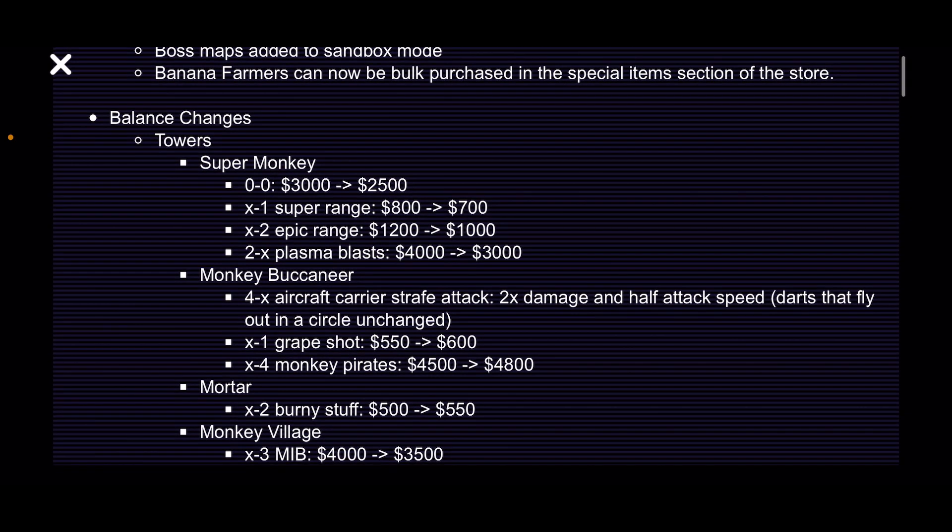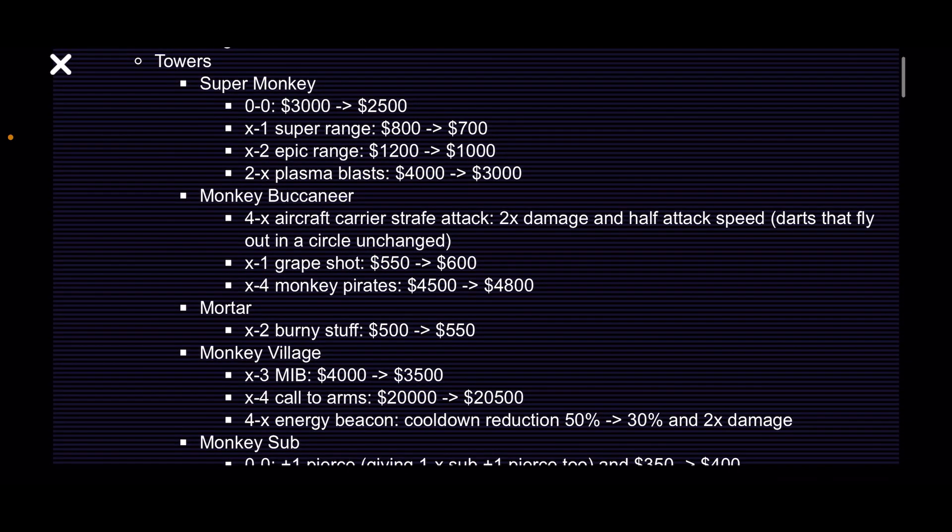Mortar: Bernie stuff has been bumped up by $50. We kind of saw that coming with the mortar meta going on. Boat mortar has had a heavy nerf, so that's interesting.